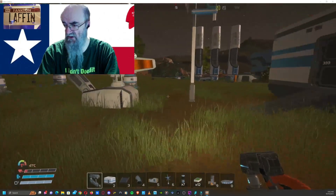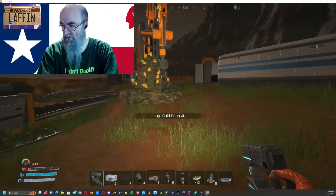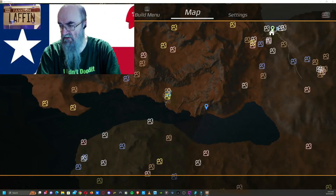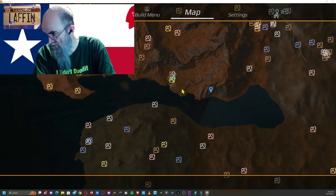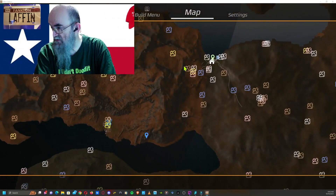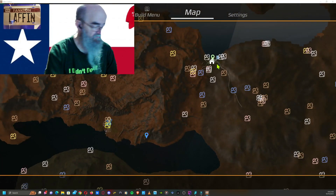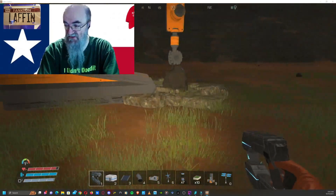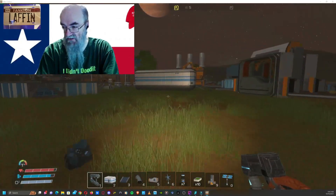Right here is a gold deposit. Let me show you where we are on the map. This is us, this is where you start. There also happens to be a copper mine right here by the gold mine.